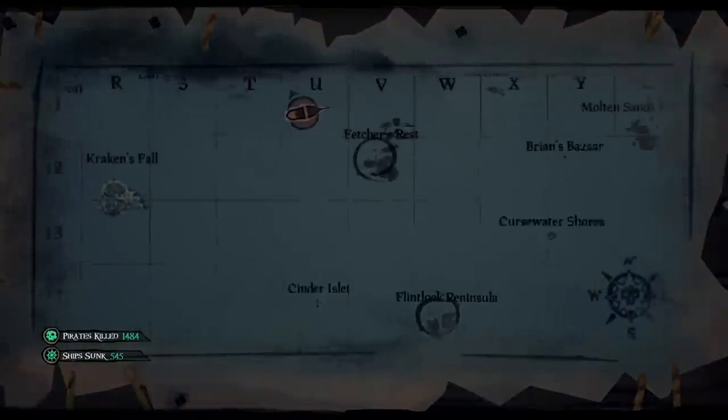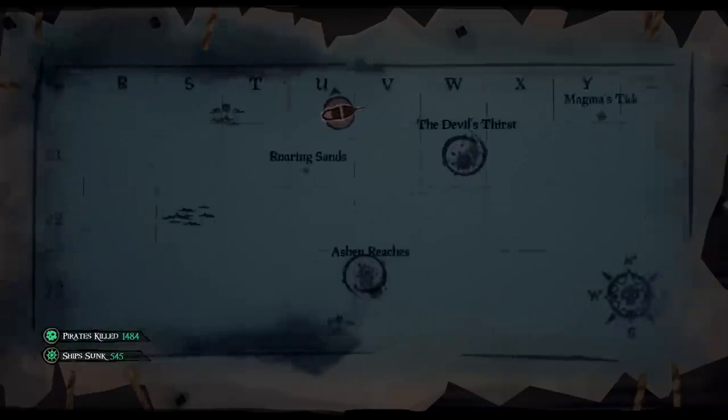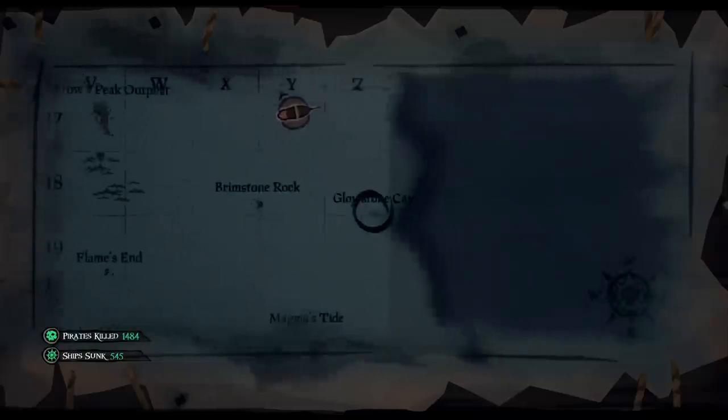As you're plotting out your route, mark it on the map, commit it to memory, then remove the markings. This is just a precaution in case you get boarded at some point. You don't want other pirates knowing your progress.